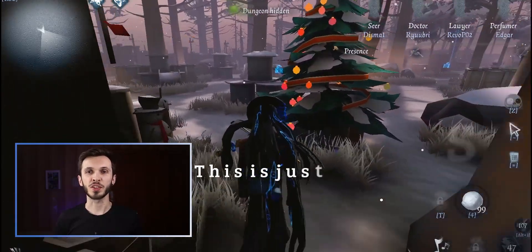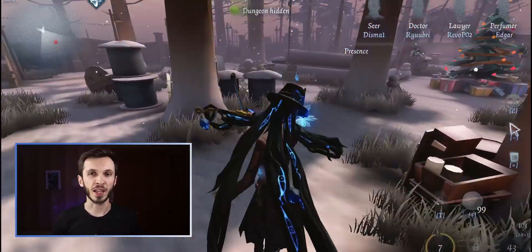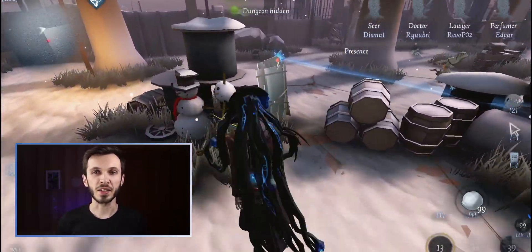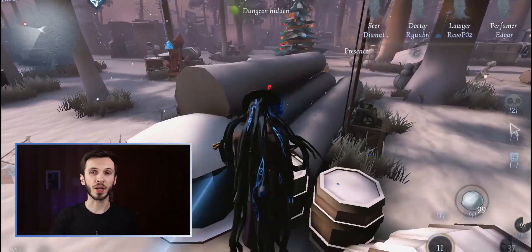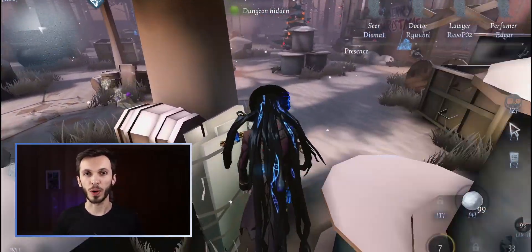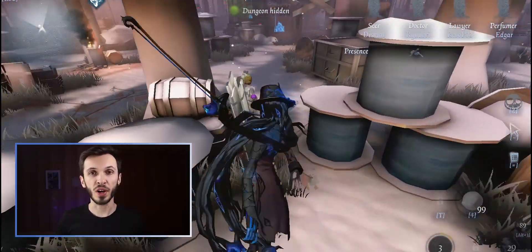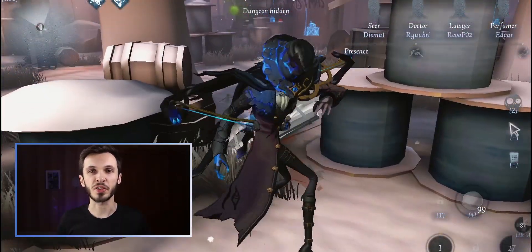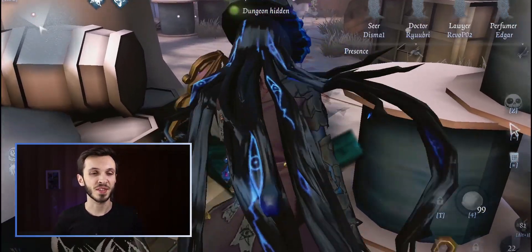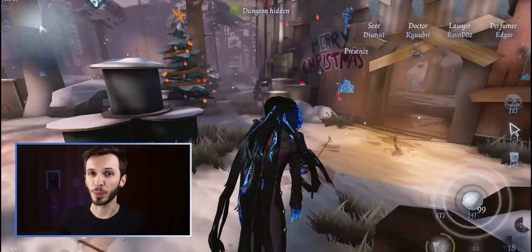One of the most important things we do in Identity V is navigate the maps, trying to avoid and dodge hunters. Some higher tier players also have names for different parts of the map so they can call them out in voice chat. Most of us know these maps quite well by now, but there are a couple of things that the developers have added that most of us don't pay attention to because we're too busy trying to kite away from hunters. So let's get into a few things I found around the maps that you might not know about.